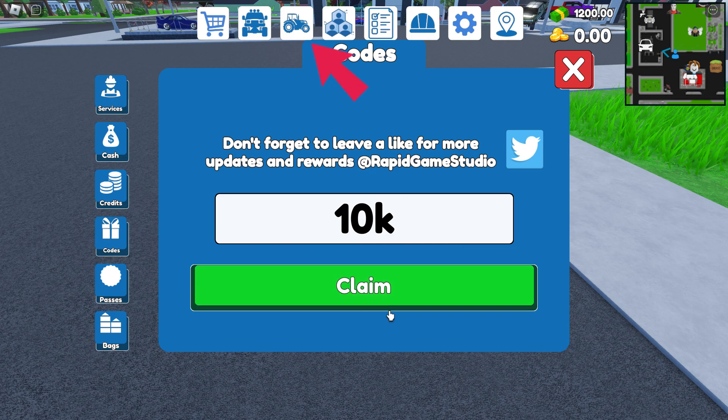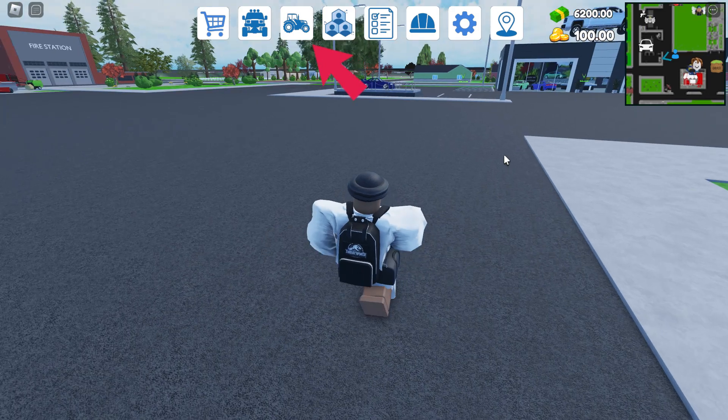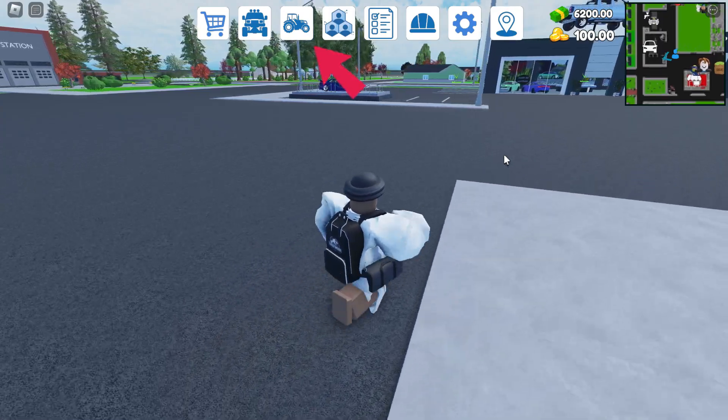The first code is '10k' — redeemed successfully, I got 2,500. The second code is 'one year' — claim perfect. I now have six thousand two hundred dollars.